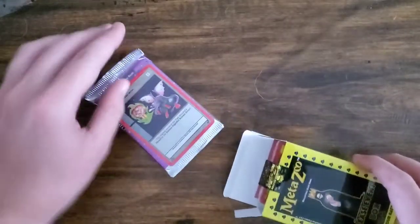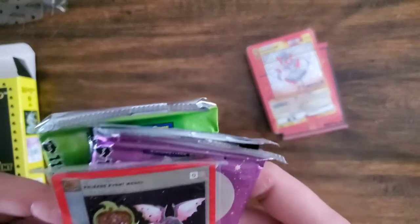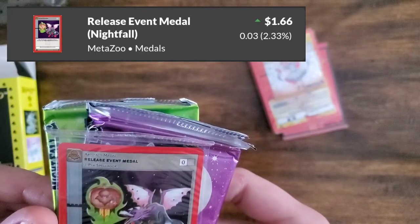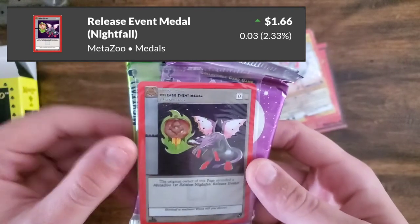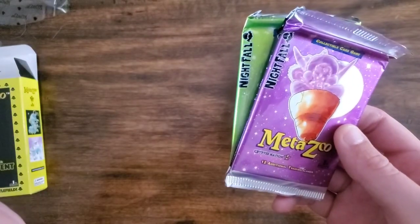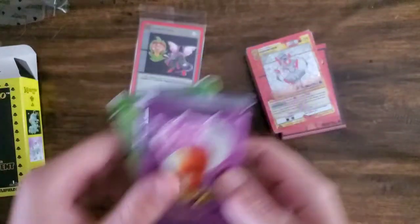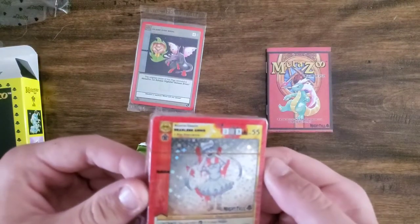We're gonna get a promo card, a coin, and a rule book. We got the Release Event Medal — 'The original owner of this page attended a MetaZoo first edition Nightfall release event.' It's an interesting card, doesn't do much, but just as a first edition promo it's cool.